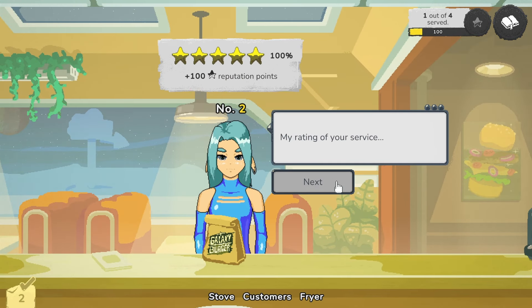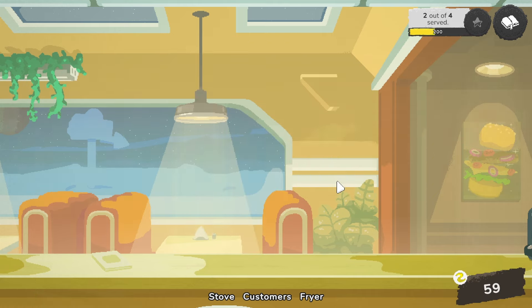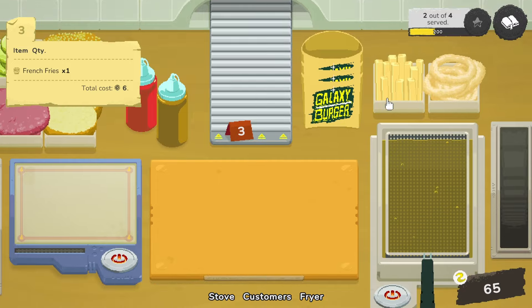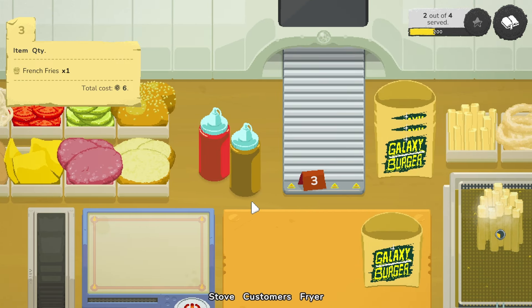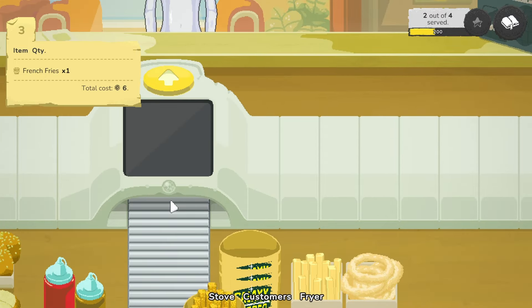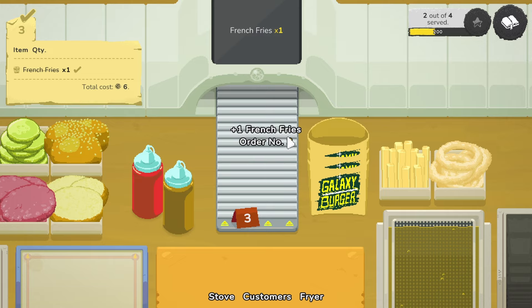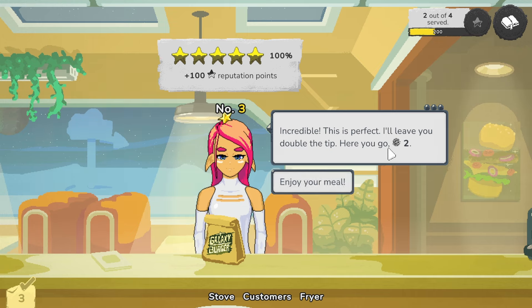All you want is fries — I can do that. I wonder if I can preemptively cook stuff. I guess I could, but it's going to subtract at the end of the day for ingredients. I was thinking I could have a bunch of fries already ready or a bunch of patties already cooked. Let's see how high I can put it in the fryer to reduce travel time. Incredible, this is perfect — I'll leave you double the tip. Double the tip is two? I guess, for just some fries.